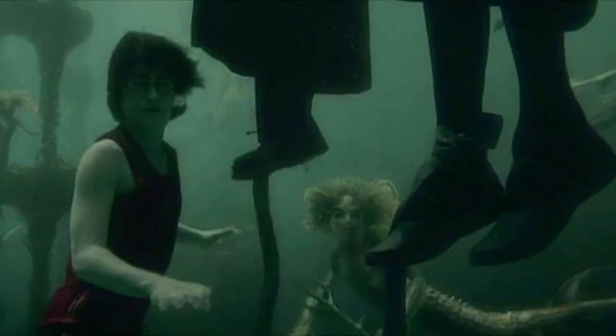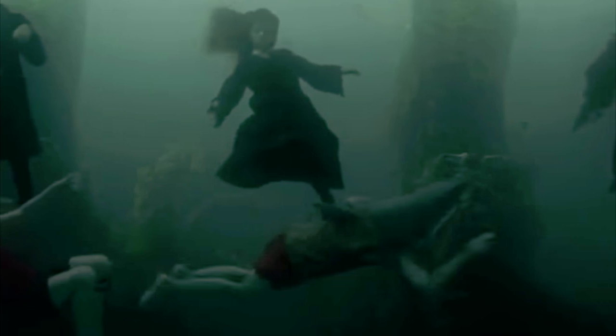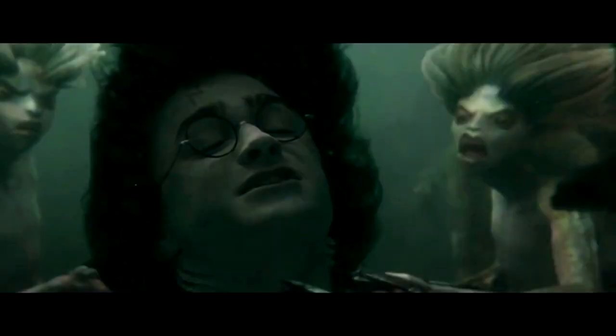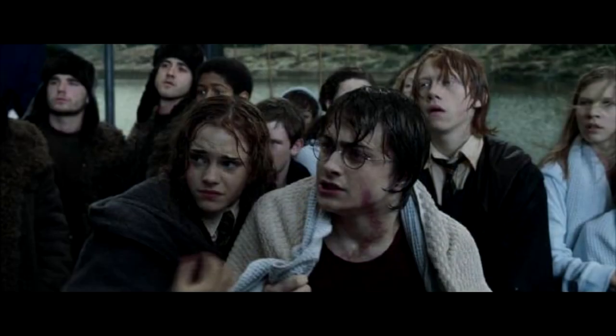Harry is the first to arrive at the stolen hostages. He is meant to only take his one friend Ron, but he waits to make sure everyone gets their hostage. Cedric comes next to take Cho Chang. Viktor comes third and gets Hermione, using Transfiguration to give him a shark head. When Harry sees that Fleur didn't come, he threatens the Merpeople with his wand and takes both Ron and Fleur's sister Gabrielle to the surface. Harry and Cedric tie for first place, Krum at second, and Fleur in last place.